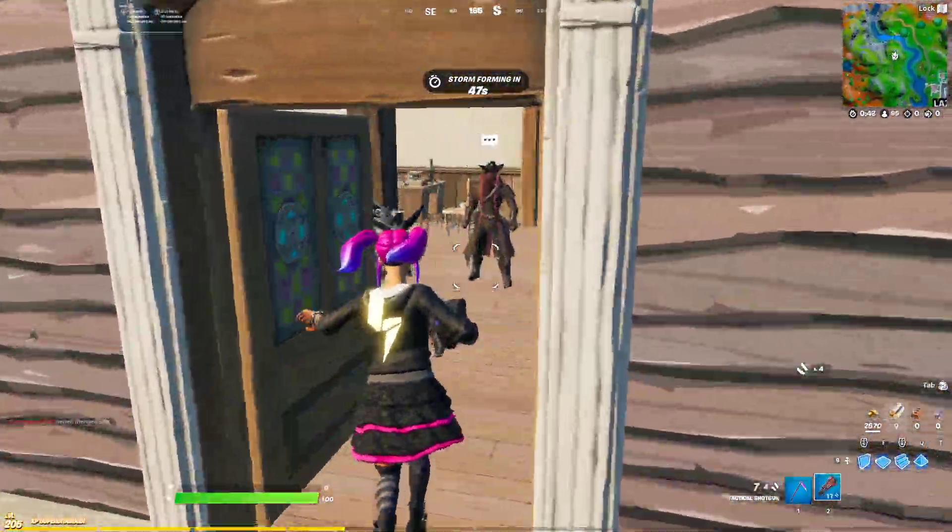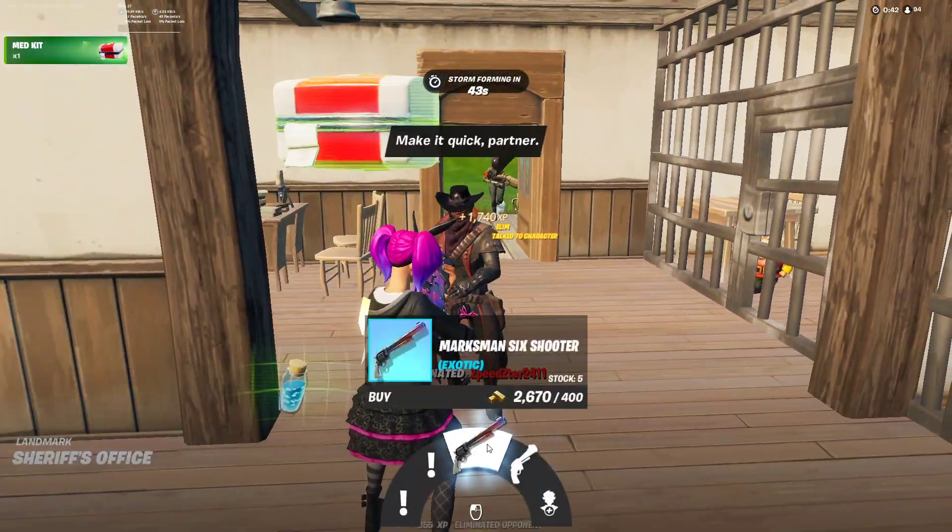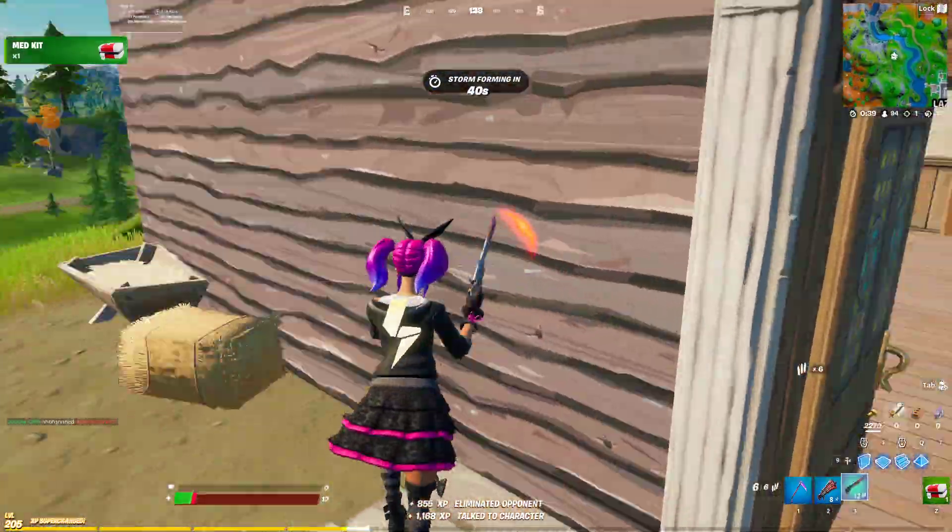So I'm going to buy it from this NPC here shortly. You can see right there, Marksman Six Shooter Pistol, 400 gold.